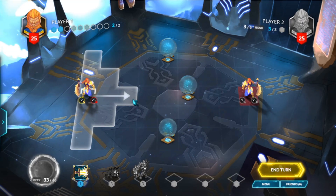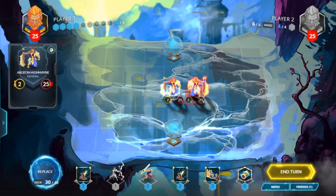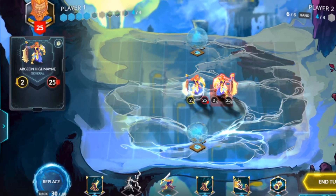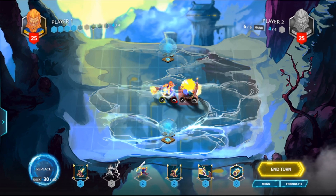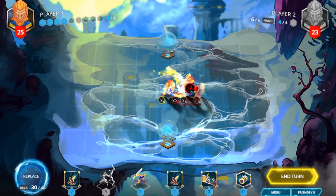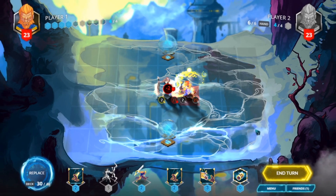Generals can move the default amount of two tiles per turn. They are combatants in the arena and all begin the game with the default two attack points. Attack by getting close to an enemy and issuing an attack command. When you attack, you will deal your attack value to the enemy's health, then they will counter-attack dealing their attack to you.